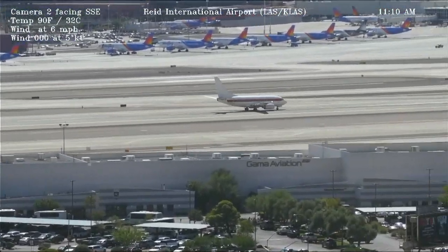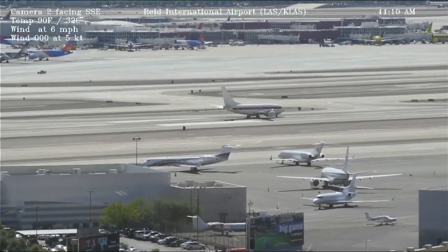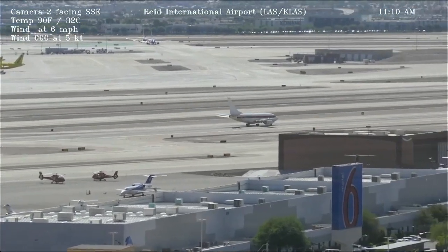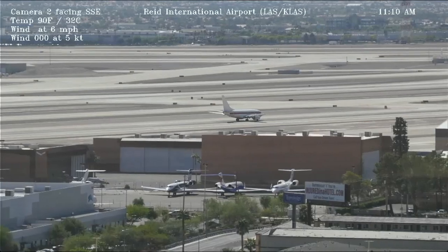HL 138, contact departure one two five point niner. HL 138, turn out on alpha, back to alpha three, hold short of runway two six right. HL 138, hold short of 26 right, route 18, 55.